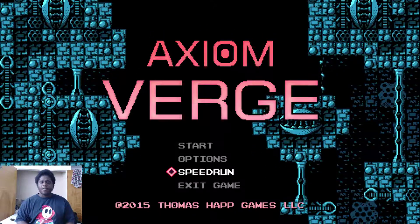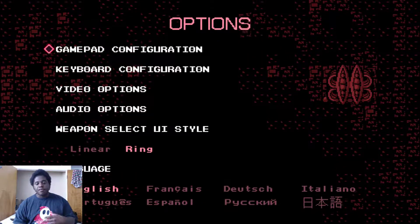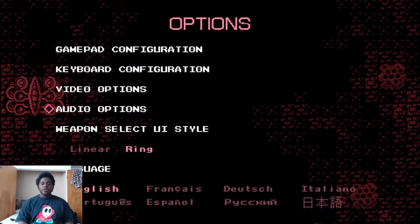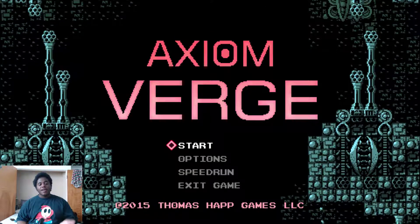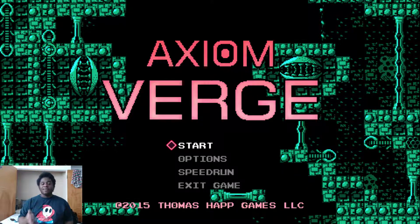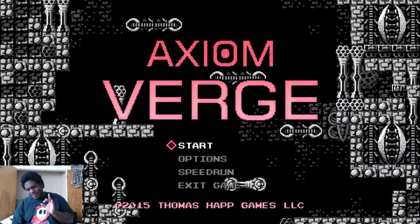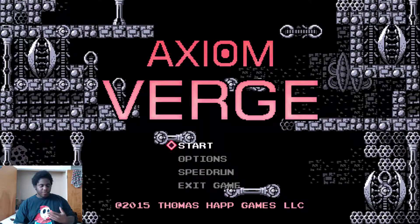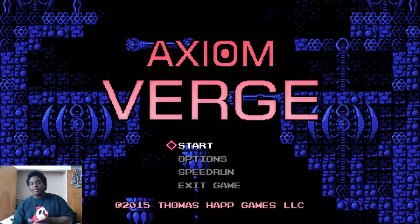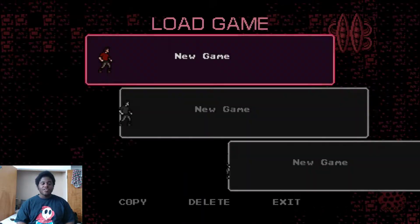They even have a speed run feature where you can run through the game without worrying about the story. You can change the options and configurations, including the language — English, French, Dutch, Italian, and others — and your weapon selection. I haven't tested this on PC before, so this will be my first time. Axiom Verge is very fun, hard, and challenging. An expert can beat it in about an hour speed running, but my first playthrough took around 10 to 12 hours going for everything.